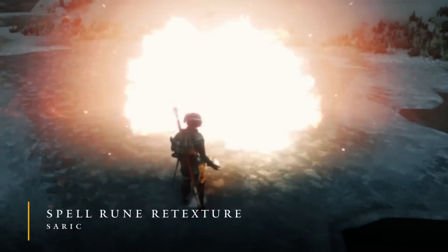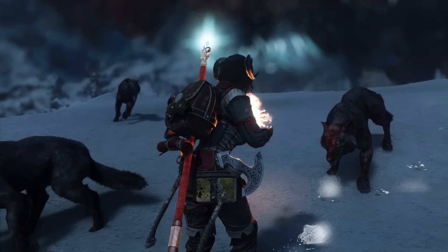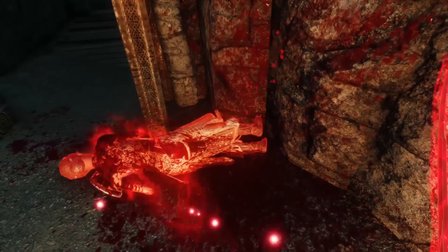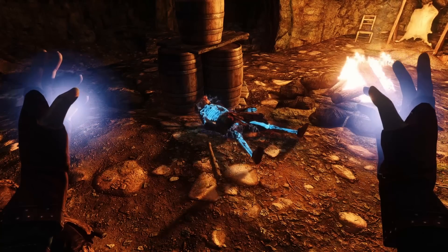Spell Rune Retexture will give us higher-quality rune textures. And last but not least, Frozen Electrocuted Combustion will add visual effects to actors that die from magic. Draining spells and enchantments will cause victims to turn into shriveled-up grapes. Frost will freeze corpses, making them shatterable. And those who succumb to shock will spasm and have their skeletons light up.